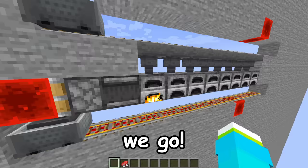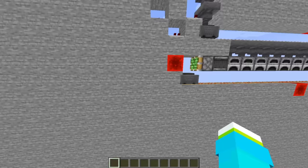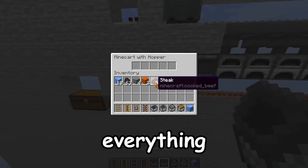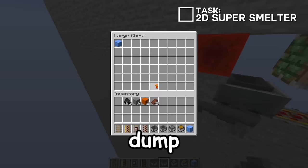Okay, there we go. Now the minecarts only move whenever they need to. And so now that we have all of our minecarts moving the way they're supposed to, we need to figure out how to get the items out of them. There we go — now whenever the minecart stops, everything that's inside of it will dump into this chest.